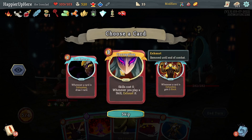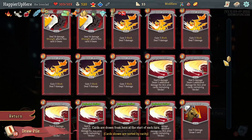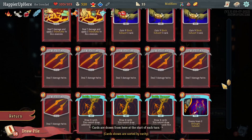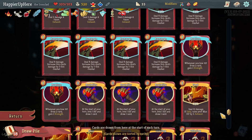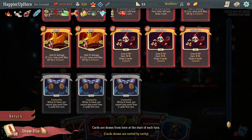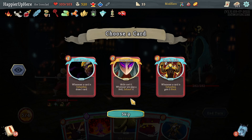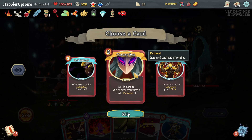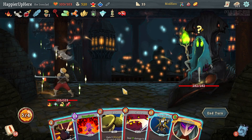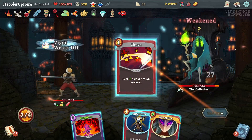I would love Corruption — I'd love all three: Feel No Pain, Dark Embrace, and Corruption would have been perfect. But let me see if I exhaust enough cards. I'm afraid I don't — it's True Grit, Disarm, Ghostly Armor. They give me energy anyway with Offering and Feed. I don't think that's enough for Dark Embrace to be worth it. Same reason it's not enough for Feel No Pain — let's go with Corruption.